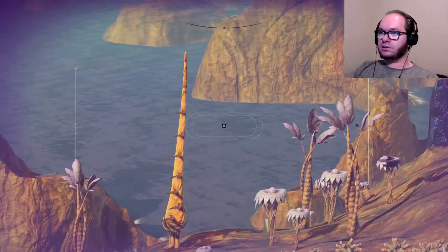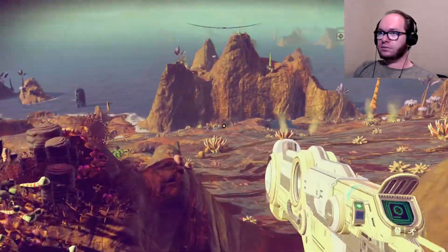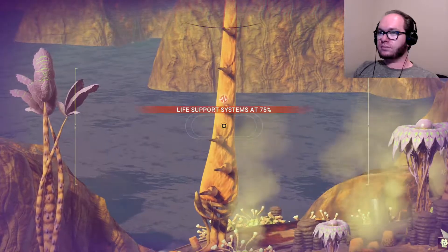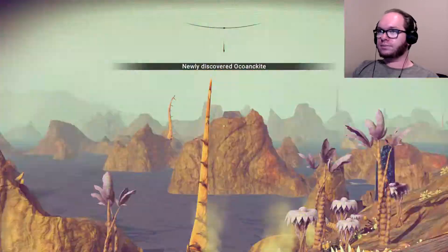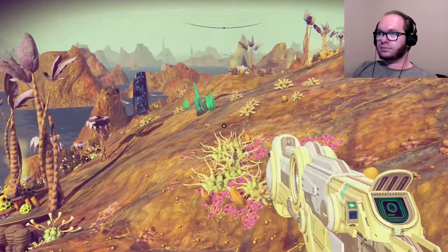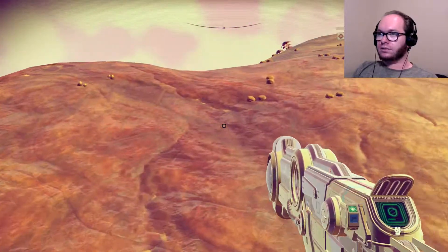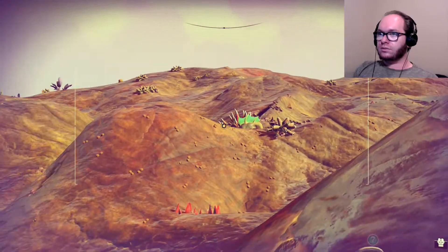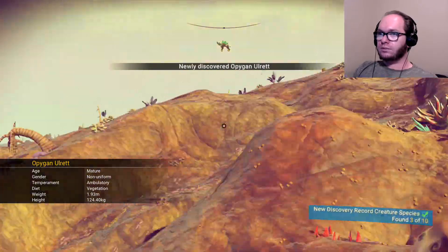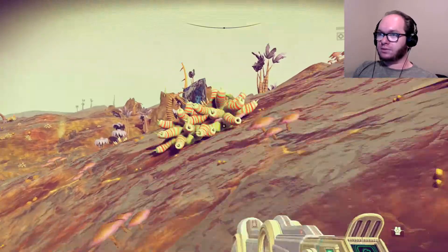There's gotta be some stuff out there, right? First of all, that's something I didn't scan yet. Scan, damn you. Oh look, it's a whole arc of power to go. Yeah, yeah. Life support. There's bound to be something out there, right? Oh there's a red over here. What are you? Hmm. Okay. Something else. This is a surprising amount of land animals for a water planet.